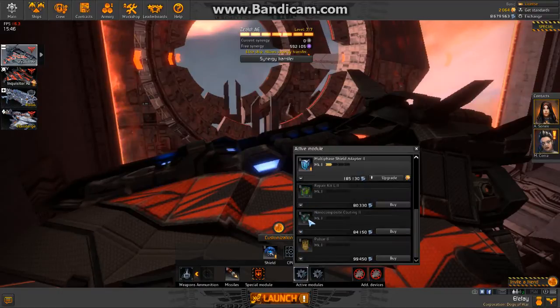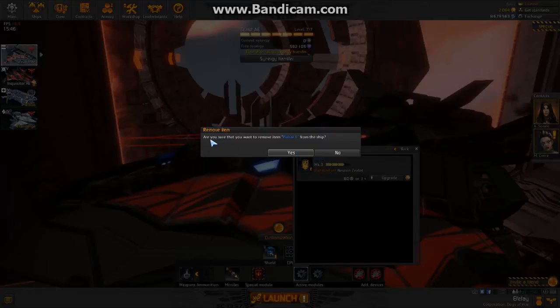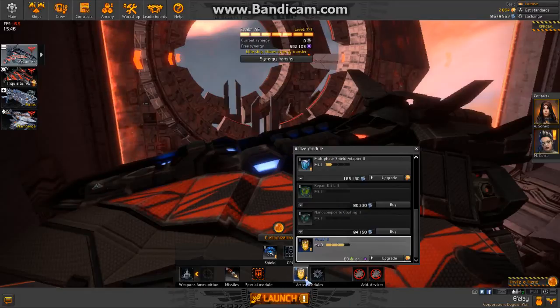See this error right here? Click that. 'Are you sure you want to remove Pulsar 2 from the ship?' Yeah, whatever. Okay, so to go from blue to purple you can use artifacts or a purple upgrade kit, which you can also find in the loot stage after winning a PvP or PvE battle.